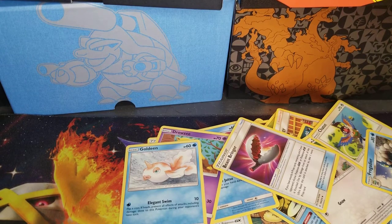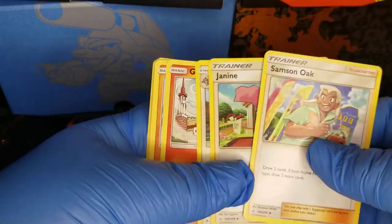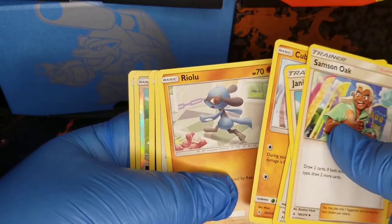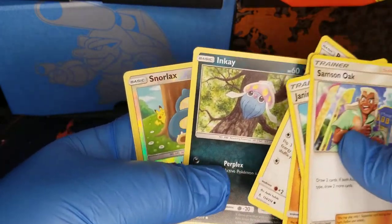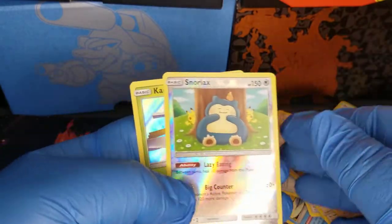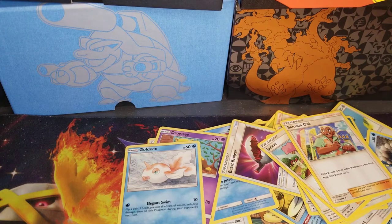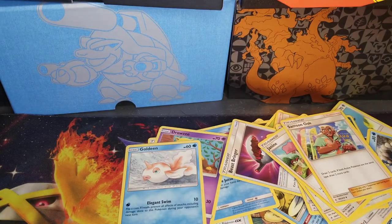The funny thing is this one evolves into that one. Rowlet. Cubone. Porygon. Snorlax — oh, that's so cute. And you got an Ultra Beast. This guy evolves into this guy — that is pretty cool and funny. That card is an Ultra Beast, if you did not know.